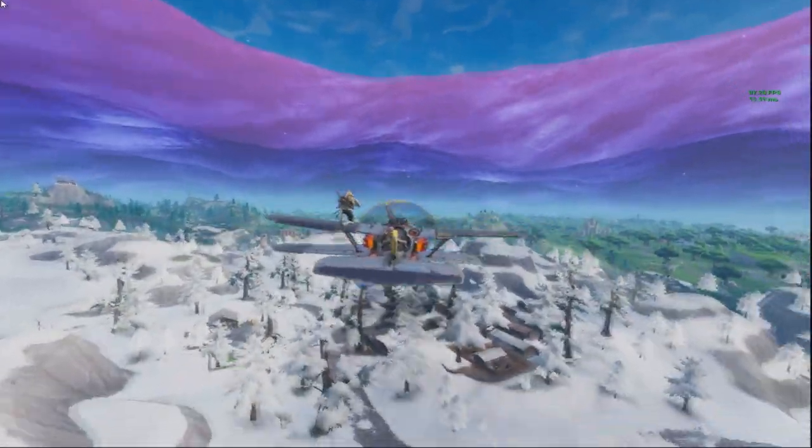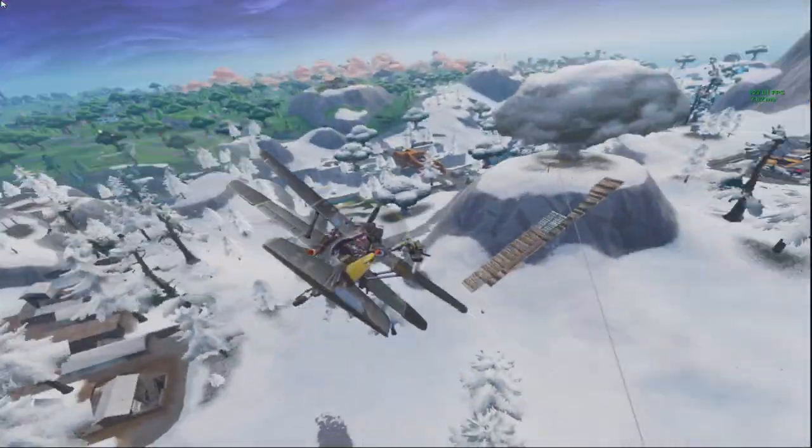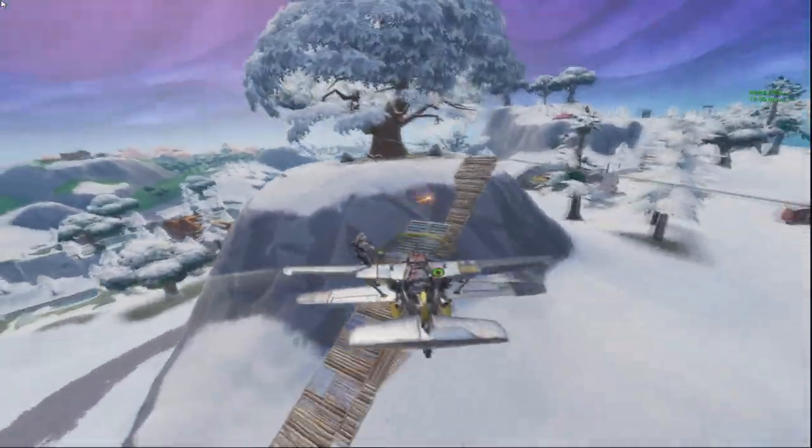All you want to do is go around and get yourself a plane. I would advise landing at the new airport — there's about five or six planes spawned there, so just go in playground mode so there's no pressure.